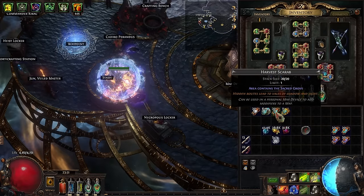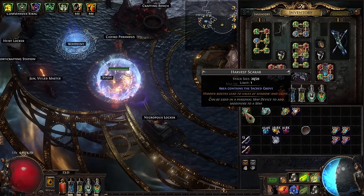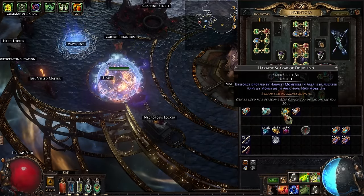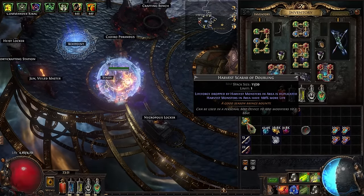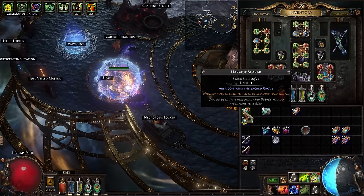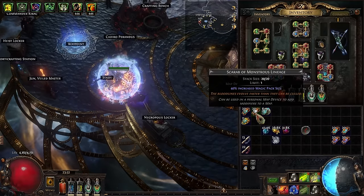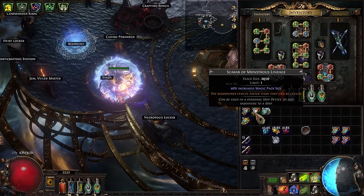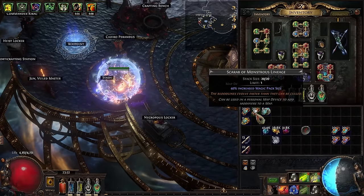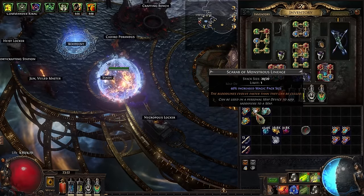Let's talk about the scarabs — we're running four. Harvest scarab forces Harvest to spawn because it's very cheap, and you're surprisingly not strapped for scarabs in this setup unlike a lot of high-end strategies. Harvest Scarab of Doubling doubles the life and life force of all monsters in the area, which basically doubles the value of everything. The Harvest scarabs are about one chaos. Then I took Scarab of Monstrous Lineage — 30% increased magic pack size is kind of useful throughout the map, but unfortunately magic monsters in the Harvest give you hardly any life force, so I think this is kind of a dud of a scarab.